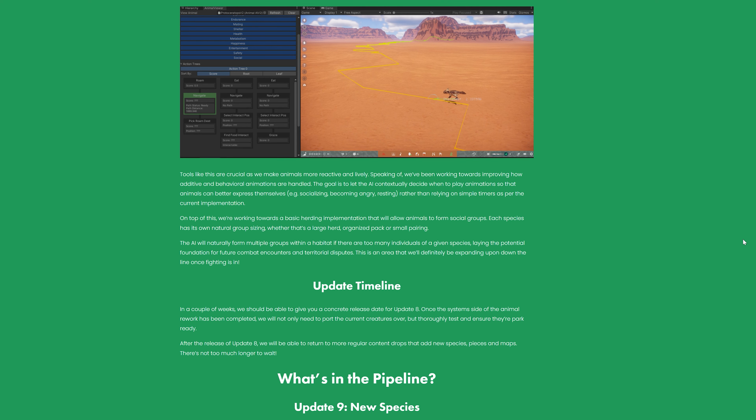I'm so excited for animal interactions and just more animations in the game. Tools like this are crucial as we make animals more reactive and lively. They've been working towards improving how additive and behavioral animations are handled. The goal is to let the AI contextually decide when to play animations so that animals can better express themselves — for example, socializing, becoming angry, resting — rather than relying on simple timers as per the current implementation.